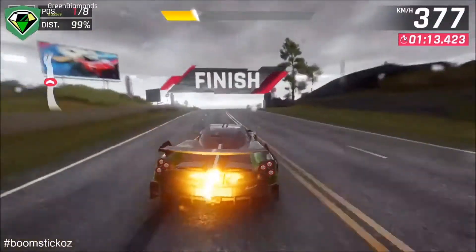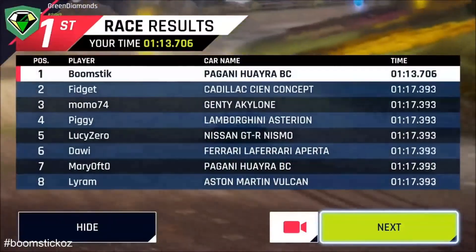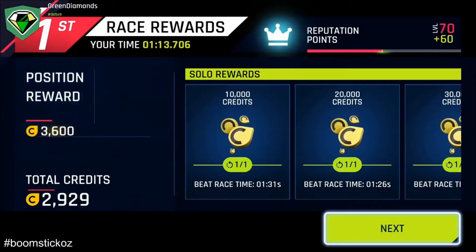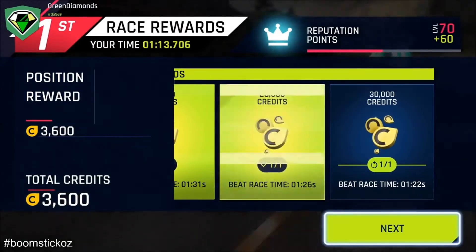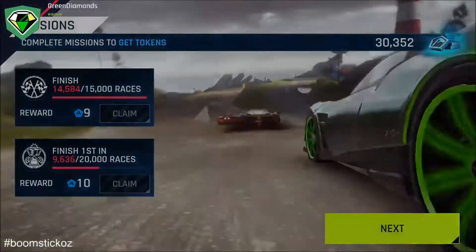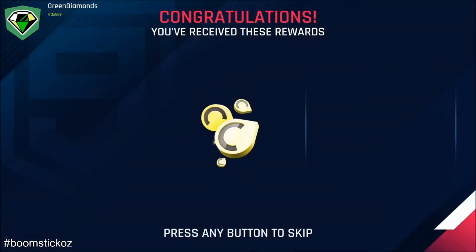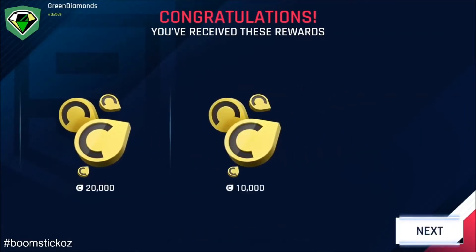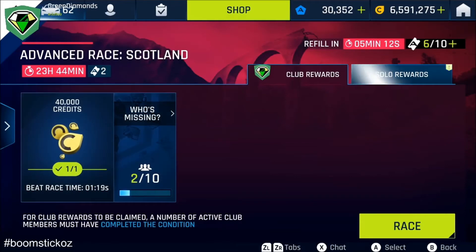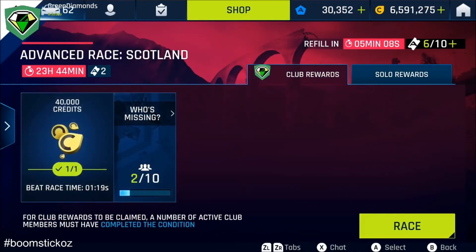And there we go, that's a pretty quick time — 1.13.7. So yeah, well below the minimum, nine seconds under for the money and for the club race, which I believe was 1.19. So well under there — a good six seconds.